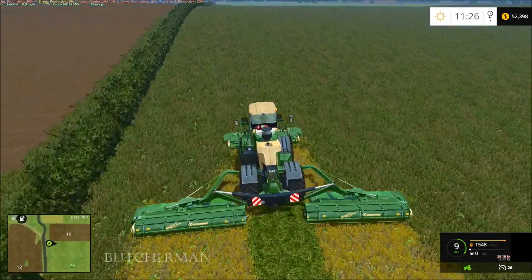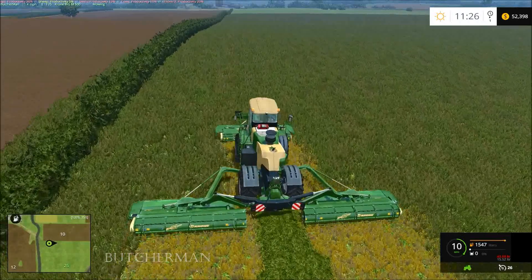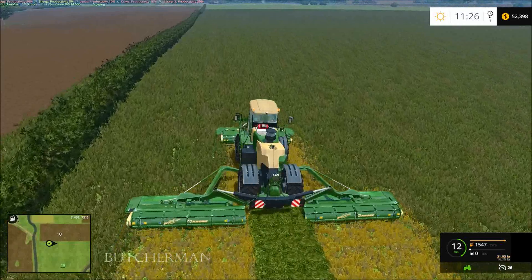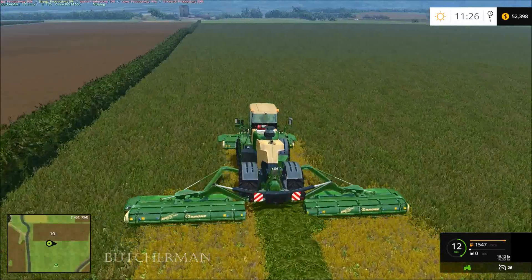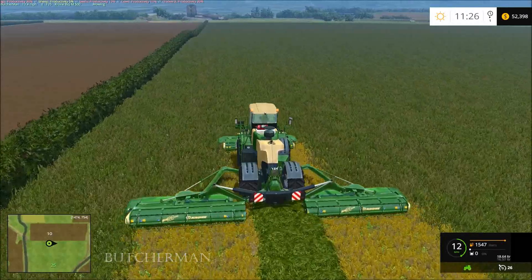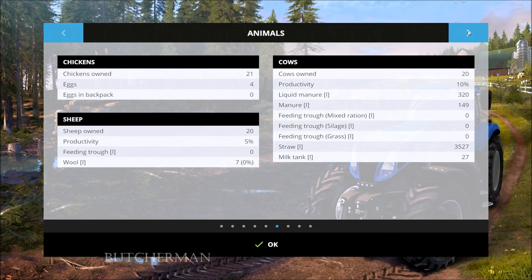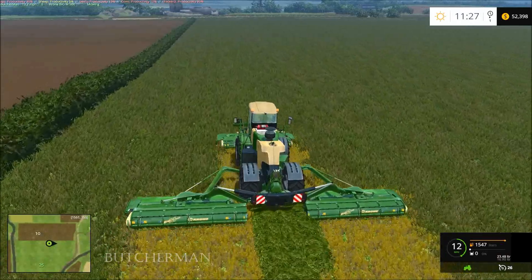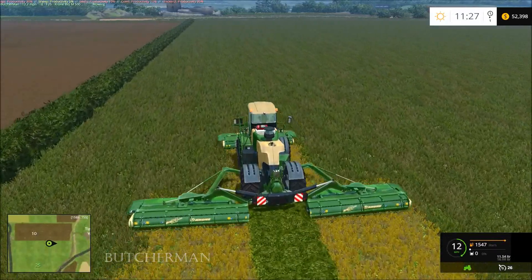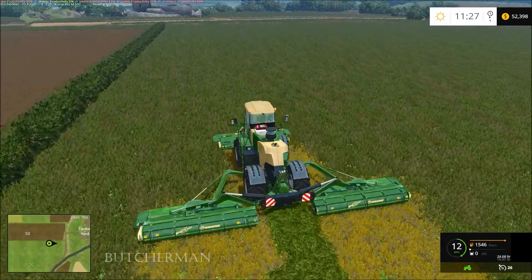We're gonna do a couple of passes around this field — we're not going to try to mow the whole thing, just enough to get a bit of grass into the pickup wagon so we can take it around and give it to the animals, get our productivity up a little bit. The sheep are only at five percent because they don't have anything — all they take is grass. Most animal productivity won't get up to 100% unless you have total mixed ration.